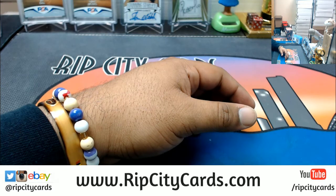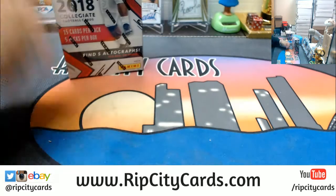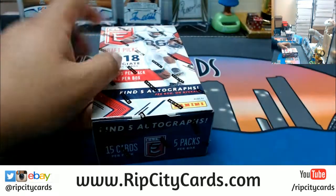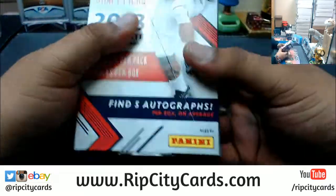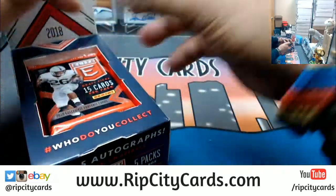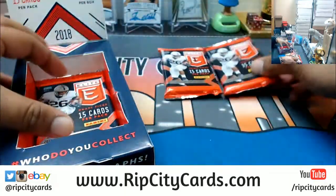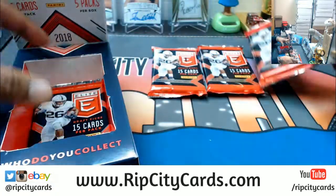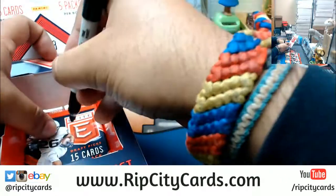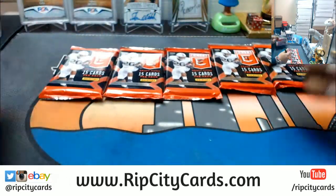Let's put it up on the screen. Before I do that, I'm gonna open this box and number each pack. Good luck Richard, and good luck Colton — Colton is in this break as well. So this first pack out is number one, this is two, three, four, and five. I numbered them all one through five.